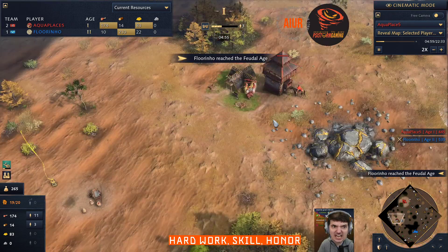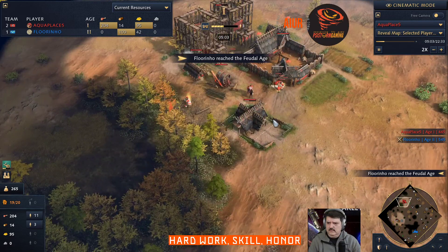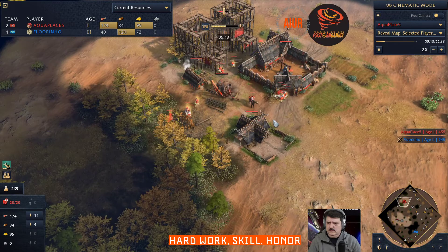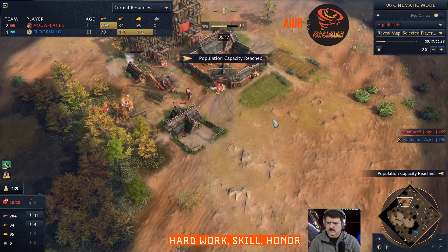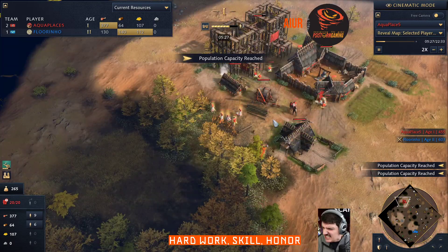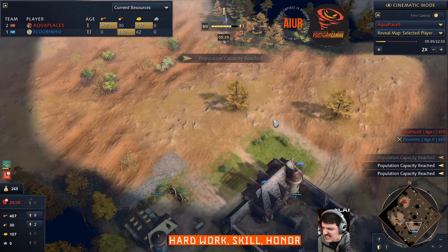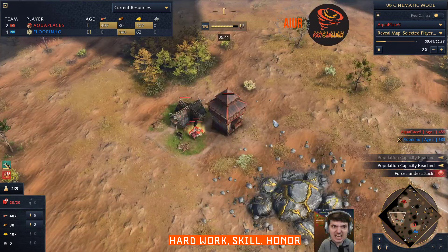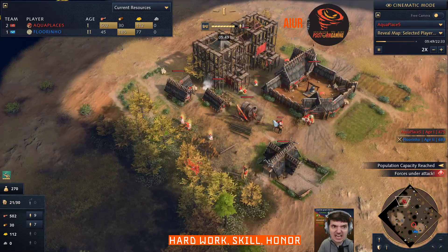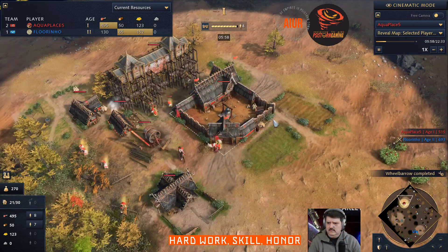My opponent is already in feudal and I'm only halfway, so my timing is quite off. I could have improved — I need to look up a proper build order. I got house-blocked pretty hard because I didn't have wood; I invested it all in the wooden fortress and the hunting cabin, so I didn't have wood to get the house either. A little bit annoying.